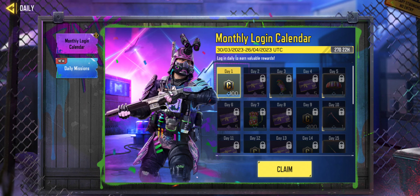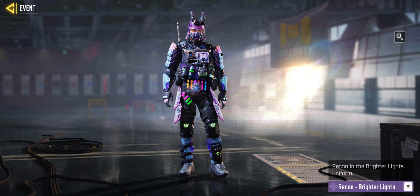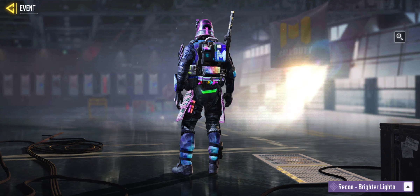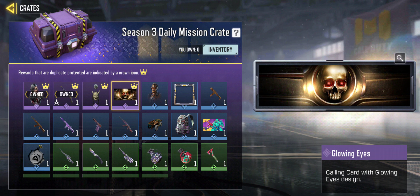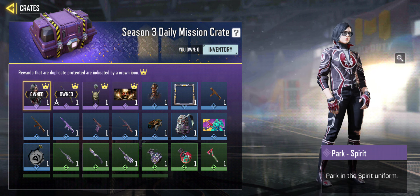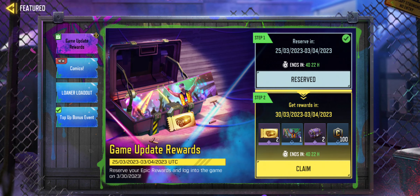Going into monthly login, we have Recon Bright Lights — love the skin, pretty clean. Here are the daily mission crates for Season 3. I have what I want, which is the epic HSO and Mace in Park Spirits.